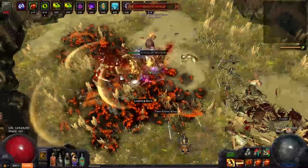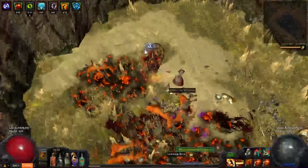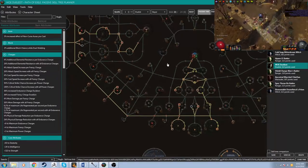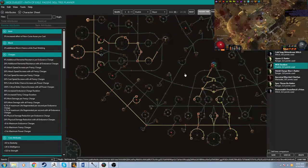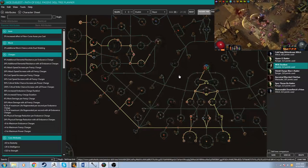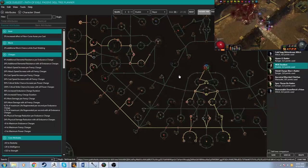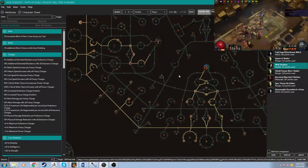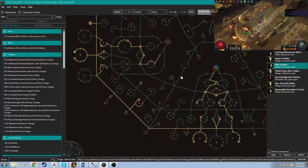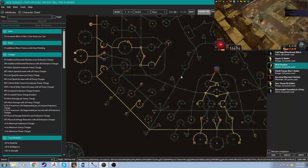Now let's take a look at the unique skill tree options we get from using Wings of Entropy. Much like the recently introduced sword Varunastra, Wings of Entropy gives us some interesting passive options as it allows us to take nodes which are typically mutually exclusive due to counting as multiple weapon types. Its base type is a Sundering Axe, which is a two-handed axe, yet it also counts as dual wielding. This means we can pick up all dual wielding nodes, axe nodes, and two-handed nodes, and get full benefit from all of them.